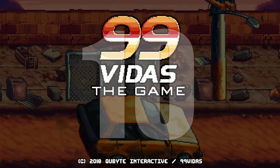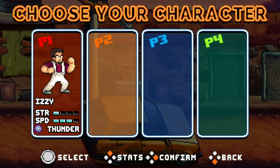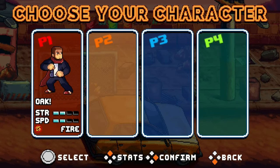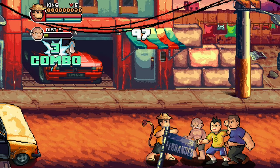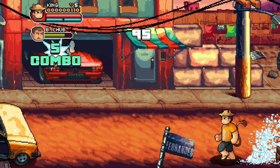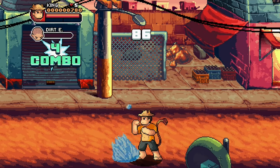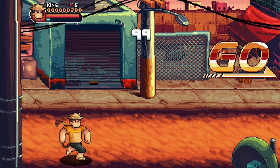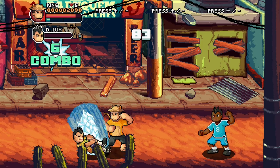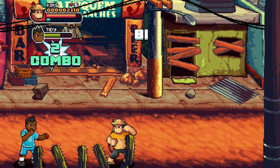Number 10 on my list is a 16-bit beat-em-up called 99Vidas Definitive Edition. It features clean 2D pixel art with smooth animations, upgradeable skills, combos, and special attacks. Each character has unique attributes and an elemental alignment — whether it be fire, water, wind, lightning, etc. Within each combo and special move, you'll notice some really flashy animations and particle effects. There's also a slew of gaming, 80s, and 90s pop culture references sprinkled in as well, which I can always appreciate.